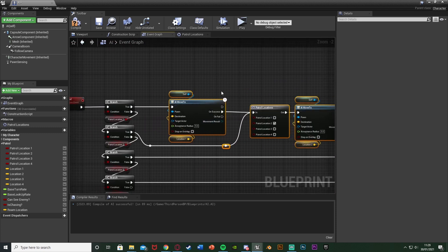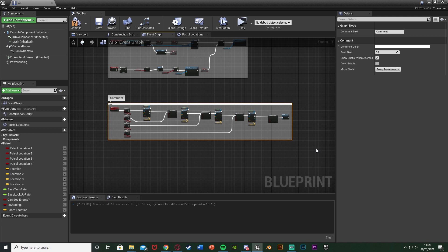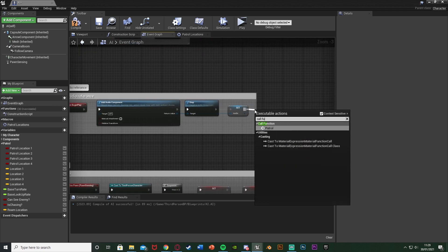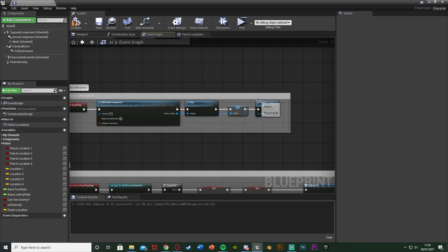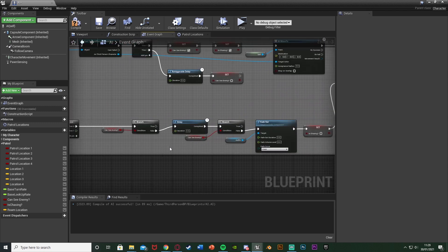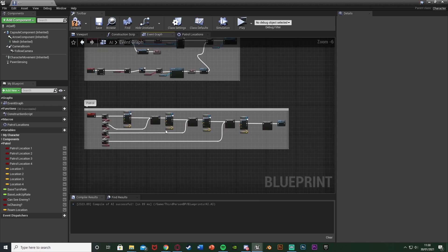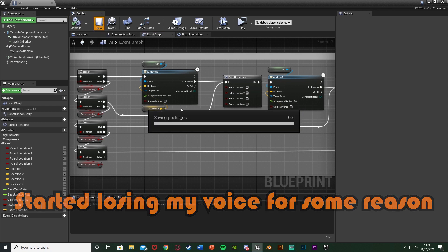Move any leftover code to the side as needed. The patrol code is done. Select all of it, hit C to add a comment, and name it 'patrol'. To actually start it: off of event begin play, call the function patrol. This other code here is just the chase music setup from a previous tutorial. To integrate this into the chase, off of the 'set is chasing to false' node — basically when the AI stops seeing us — call the function patrol again. So when the AI stops chasing us, it will start patrolling again, check where it should patrol to, and go to that location. Compile and save.